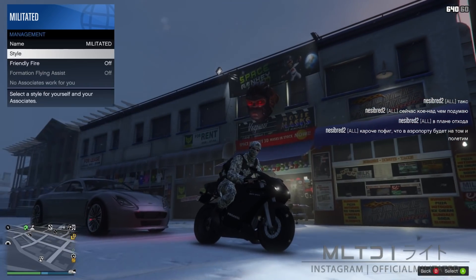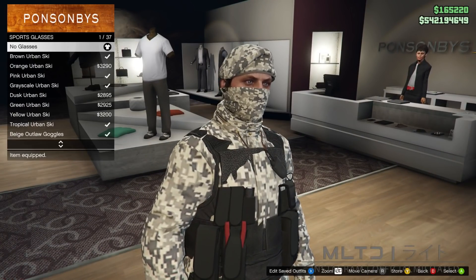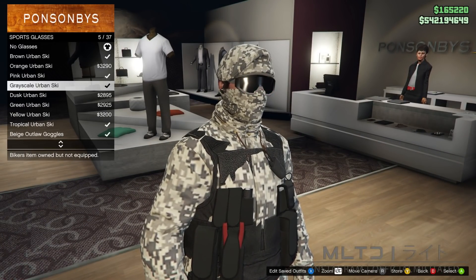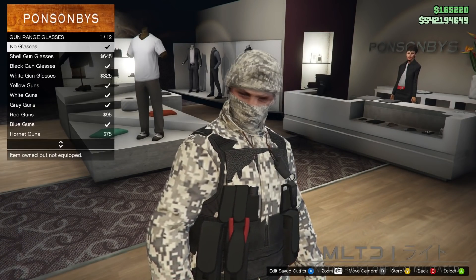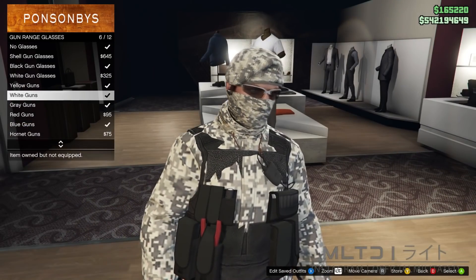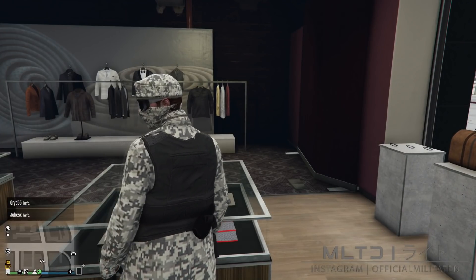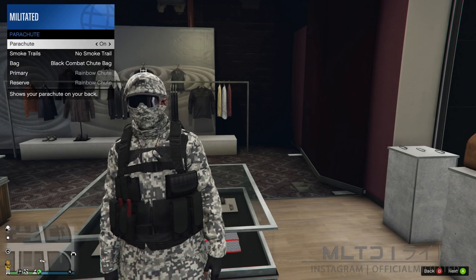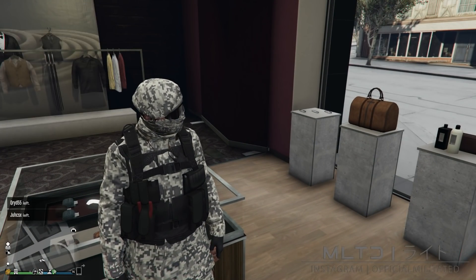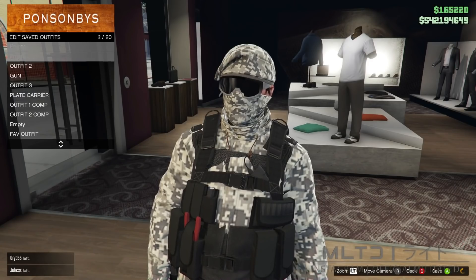Drive down to a clothing store and start browsing the glasses section. Go into sports glasses and purchase the greyscale urban ski. If you prefer something more low profile, go into gun range glasses and purchase the white guns. Either way, go into the interaction menu, go into style and parachute, and make sure parachute is set to on. Just like before we're going to use the black combat chute bag. Then go back into the glasses section and save this outfit for the last time.